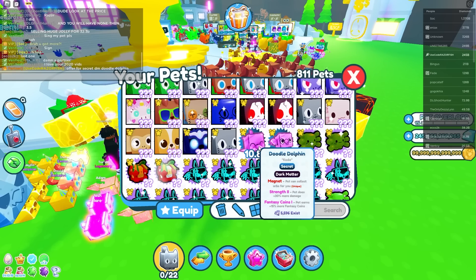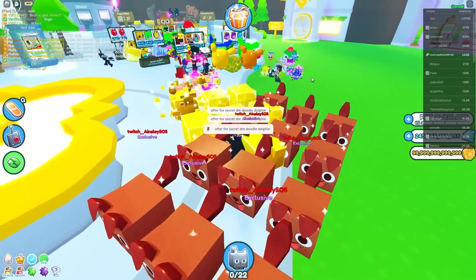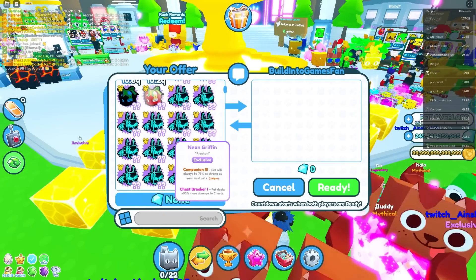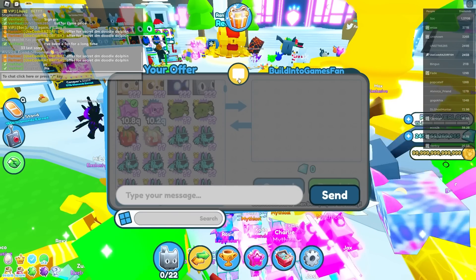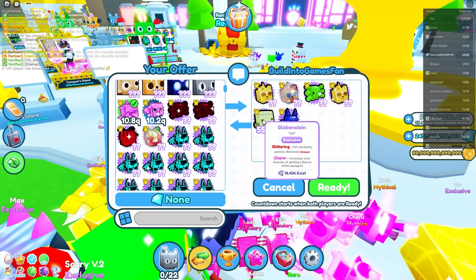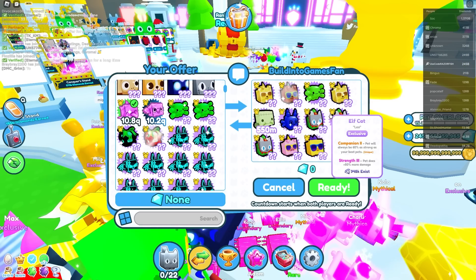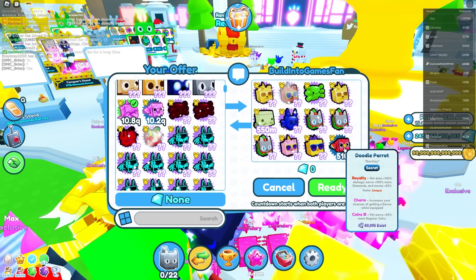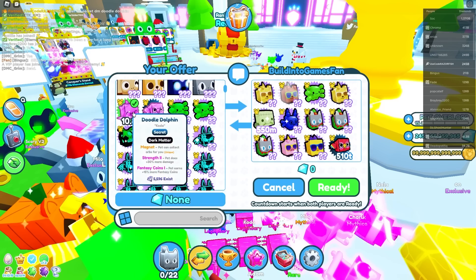Usually whenever games add secret pets it's like crazy rare, but huge pets are way more rare than secrets. Secrets should have been something a lot bigger than huge pets, maybe something similar to Titanic and crazy rare to get. Anyway, let's see what this guy would offer. Dark Matter Doodle Dolphin right there. I honestly expect some lowballs. Okay — a golden party dog, a shiny party dog, balloon axolotl, a blob scene. That's actually good — because of that exclusive it made it a decent trade. All the other exclusives are pretty much nothing except maybe the shiny and the goldens. You're also getting a secret doodle parrot, which you could sell for maybe 500 million or a billion gems.